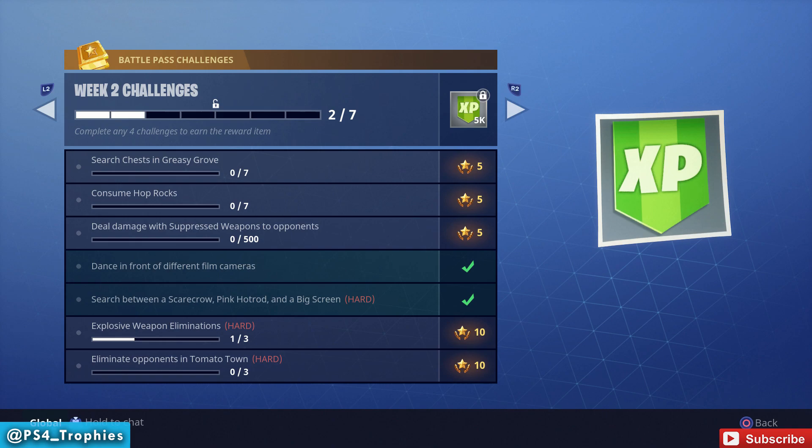I want to take a closer look at the two that I've already completed. One of which is dancing in front of seven different film cameras — I'll actually show you a location for 10 of them. But first, I want to show you where you need to search between the Scarecrow, Pink Hot Rod, and the big screen. And then finally, I'm going to show you where the hidden loading screen Battle Star location is located. You can only access that after you've completed all of the challenges in Week 2.